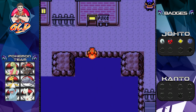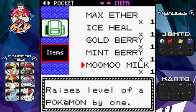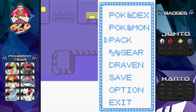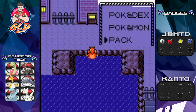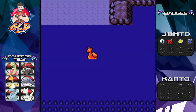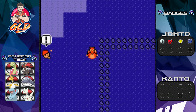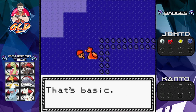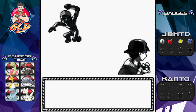First things first, there are some Pokémon you can find right here on Route 40 and Route 41. You can also get the Good Rod in Olivine City and fish for some rare Pokémon. What I'm going to do is skip most of the trainers and get straight to Cianwood City, because destiny awaits and we need to win badges.